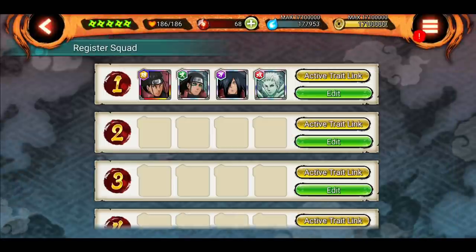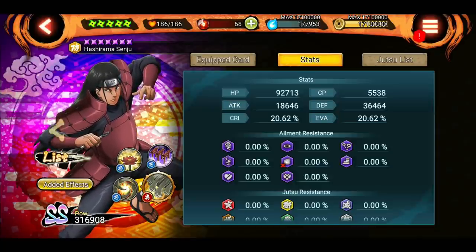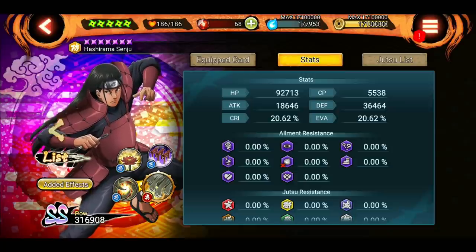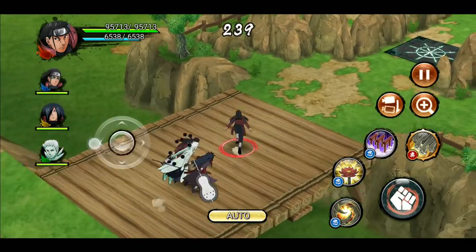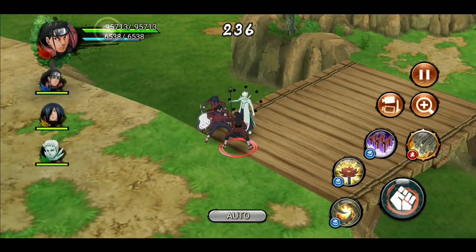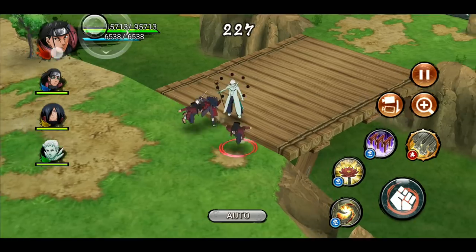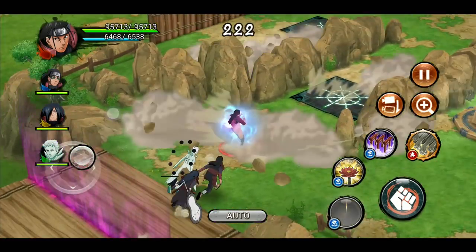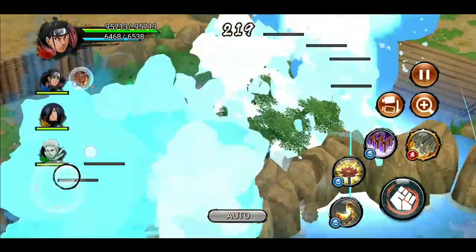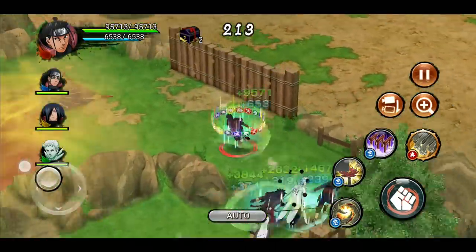We register the unit by clicking the register button. Let's check the current stats: Hashirama has 92,000 HP and 5500 CP. Now we select Wood Style Shinobis and go into a special mission. In-game, our HP is now 95,000 and CP is 6500 because of the three-link bonus. We can't see the other units' stats but it should be the same for them — so we got the three-link stat applied across all three units.